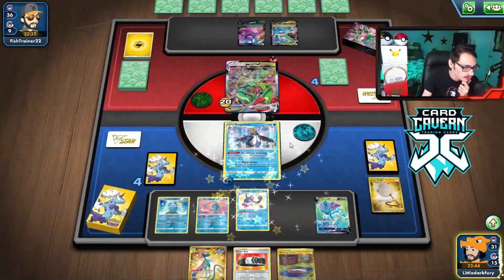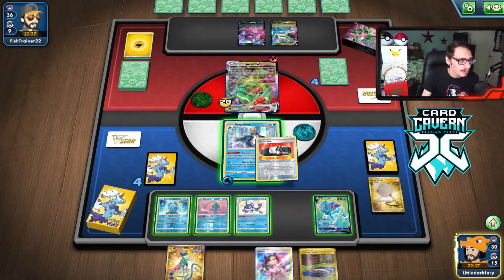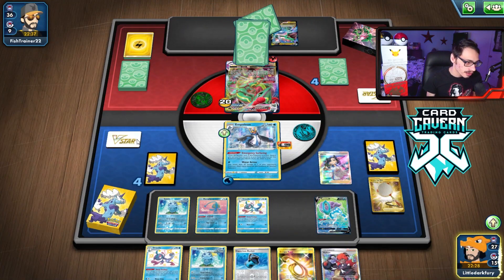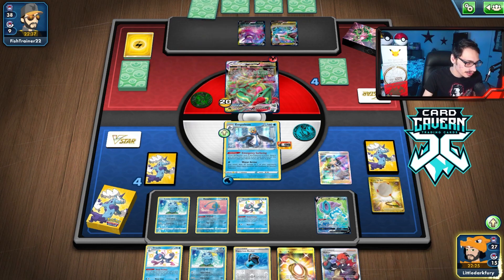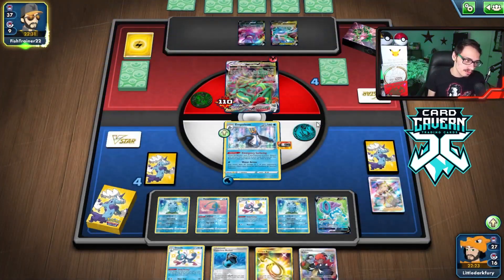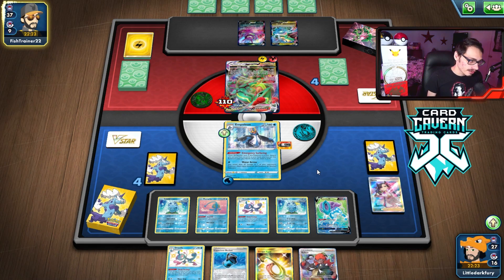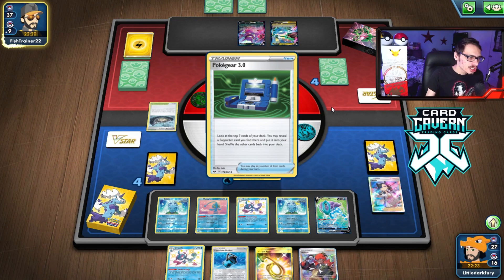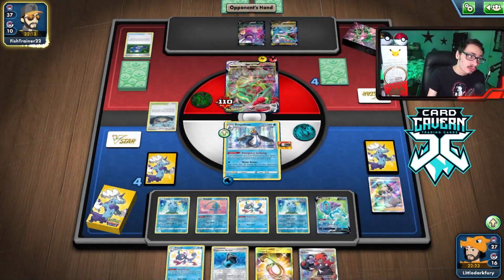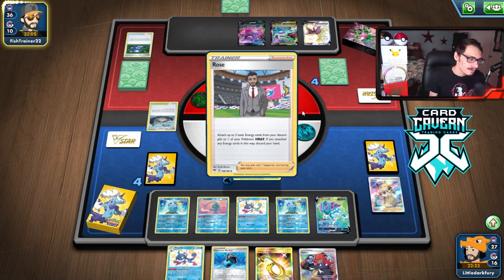Do I play the Choice Belt? I don't think it matters — yeah, we'll play the Choice Belt, there's no reason not to since we're hitting the active. I'm not going to play the Training Court — I don't want to give him free energy. We Marnie and get another Sobble, which is good. Then we'll Water Arrow for 90 on the active. Now the Rayquaza's a lot weaker for Suicune. I'm not going to be able to KO it next turn — I don't have a Melanie to work with. Rayquaza does two-shot Empoleon with Max Burst. They do have a Rose but no Boss, so they're going to KO my Empoleon. Empoleon did what it needed to do though.